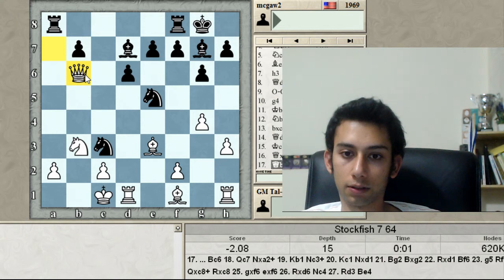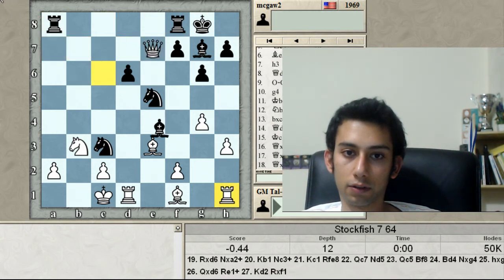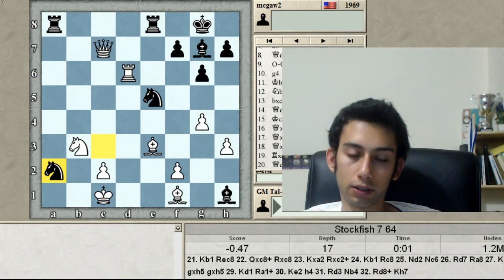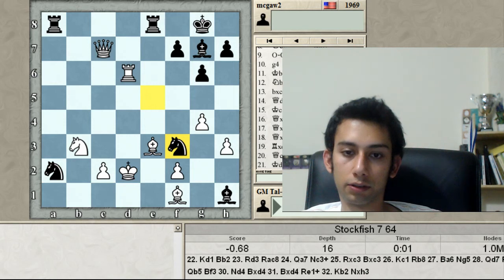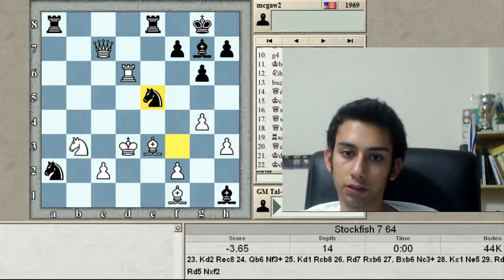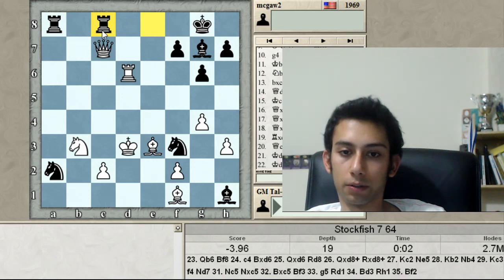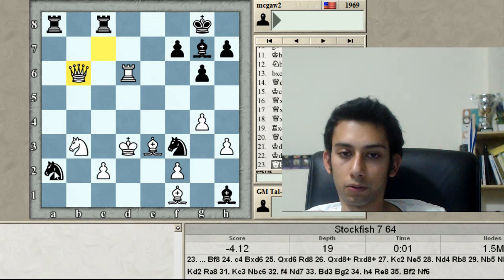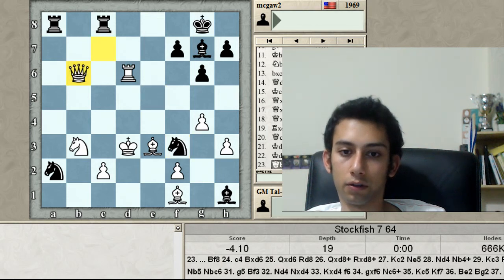I want to play Qb6 but still Bc6. Here Qxd7, Rd6 — somehow I'm not completely lost. Kb1 is really scary, it might have been better. And here, instead of playing Rc8 with a winning position, he decided to repeat. I guess the reason is his rating — I was 500 points higher — but he played amazingly. I wouldn't dare claiming to have good winning chances when my king is almost mated, and you can always give perpetual later if he wants.